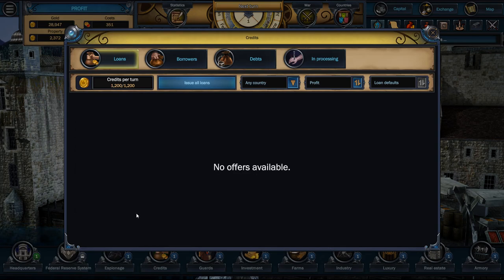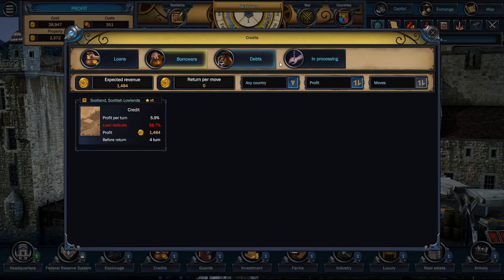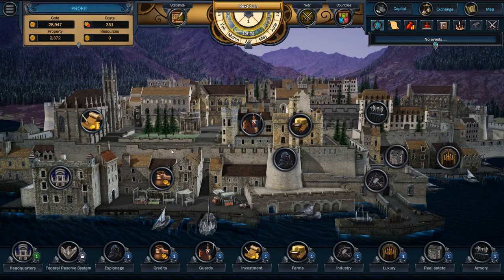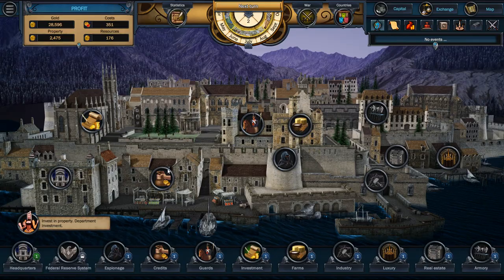I'll get 5.9% interest for four turns? Sure. There you go, buddy — have some cash. Now there's the thing coming out: if they don't pay us back, then we're going to stick knives in people's hands. We can go and upgrade things — we'll see all this in a minute. Let's go ahead and cruise on through to the next turn.